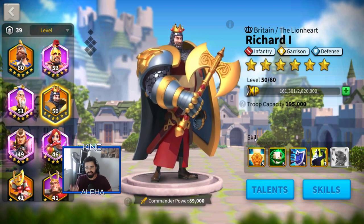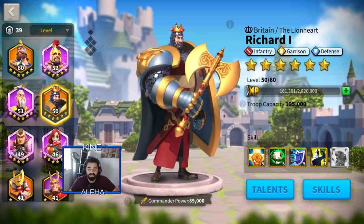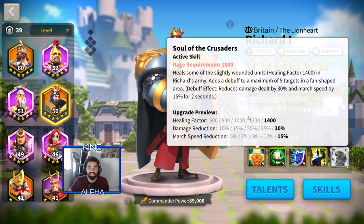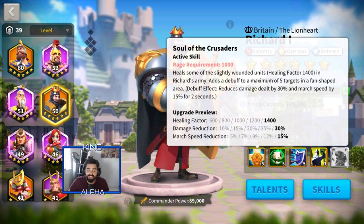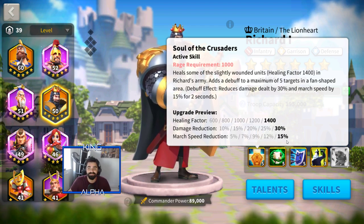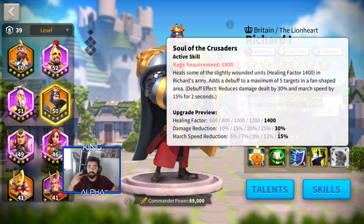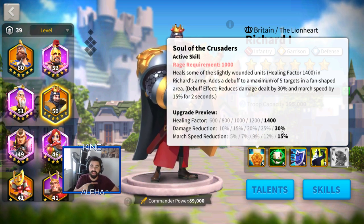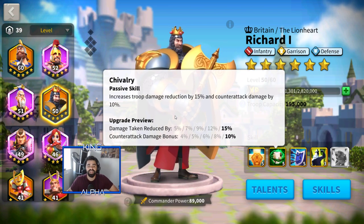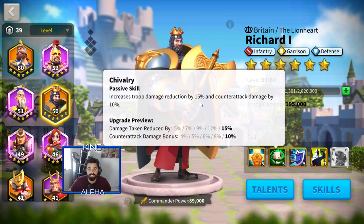It's kind of gonna be a replica of exactly what I have on Charles, but you still need to do it for Richard because now everybody uses Charles. Anyway, we're gonna go over his skills real fast and then go into his talents. His first skill is a healing skill - it heals troops for up to 1400 at level five, gives a damage reduction of 30% at level five, and a march speed reduction of 15% in a fan-shaped area.